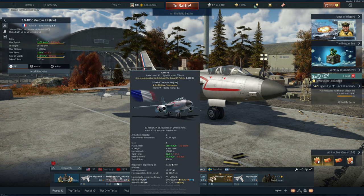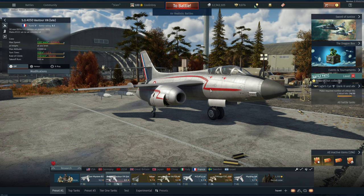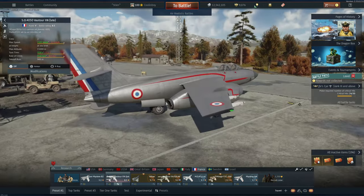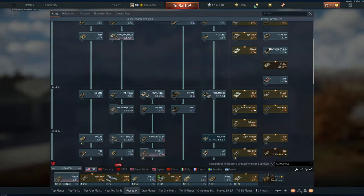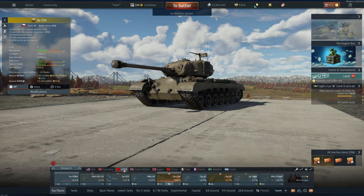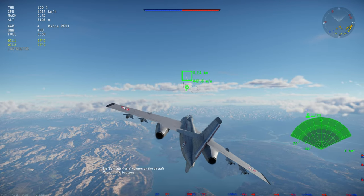As a Vauteur you'd expect it to carry bombs, but that's incorrect. Instead, you can carry radar-guided missiles all the way down at 8.3 BR, where there are still a few bombers and planes that might not be maneuverable enough to dodge them — and definitely no planes with countermeasures. I think this is the lowest ranking radar-guided missile carrying aircraft in War Thunder, so let's get into some matches.